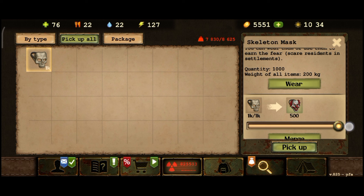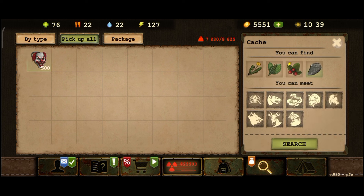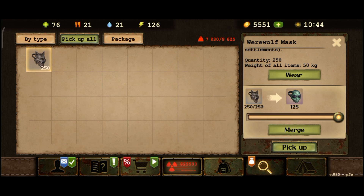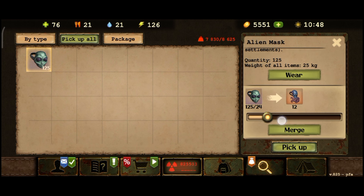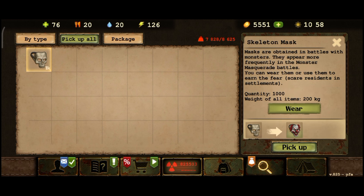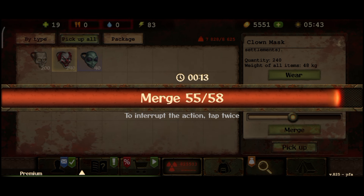To test this, I have 1000 skeleton masks. Merging them will generate 500 clown masks. Merge again to have 250 werewolf masks, then 125 alien masks. Merging the alien masks will give 62 monster masks and an extra alien mask. Let's go and test it — I will have 1000 skull masks with the combination of clown to alien.